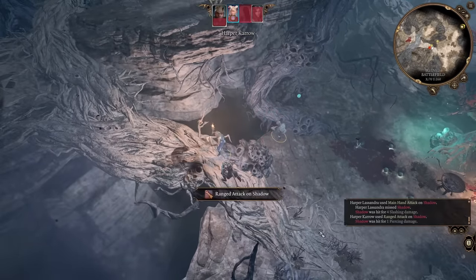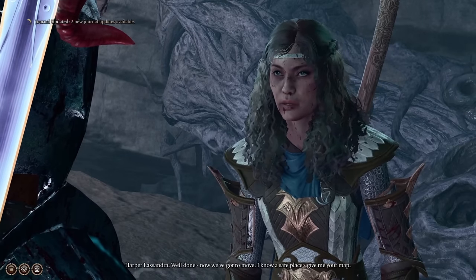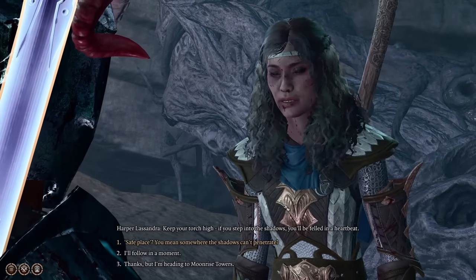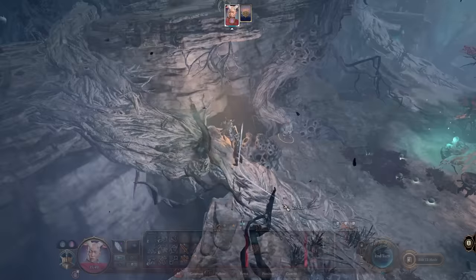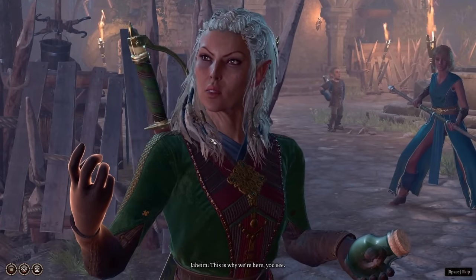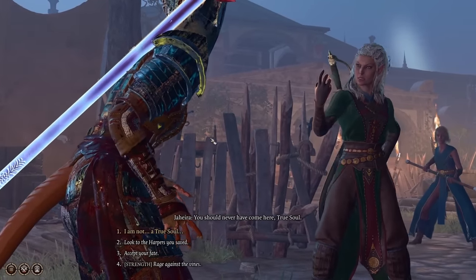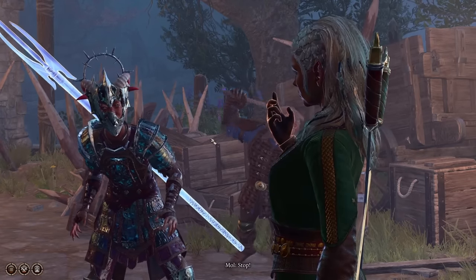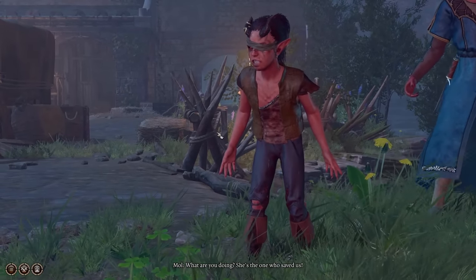Either way, before too long we manage to take out the shadows and the leader of the Harpers tells us about a safe place where the darkness can't reach us. She marks it on our map and warns us to keep our light going, though that really doesn't seem up to us very much with all these bugs going around. We arrive at the refuge the Harpers mentioned — the Last Light Inn. They don't take too kindly to us here at first, but the Harpers that survived, as well as the tiefling girl we helped in Act 1, both speak up on our behalf. So they decide not to murder us on the spot, which is very cool of them.